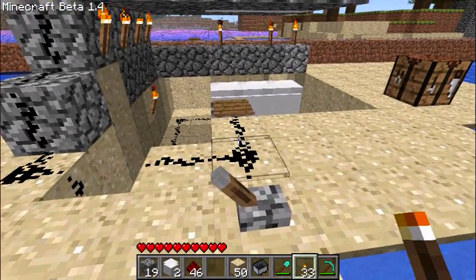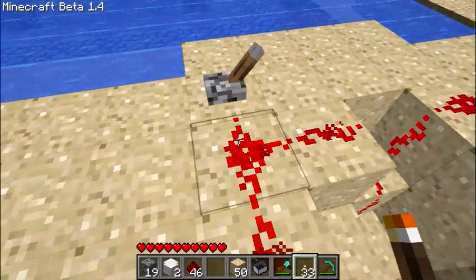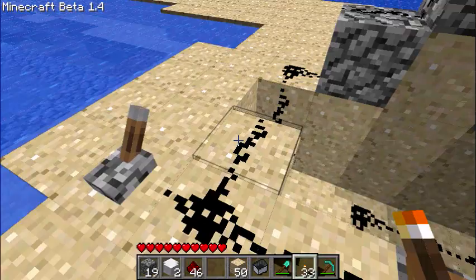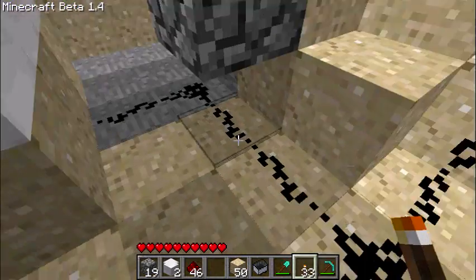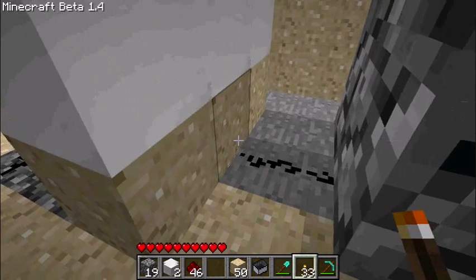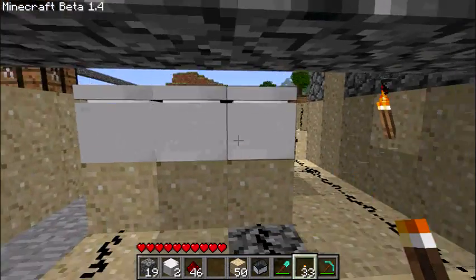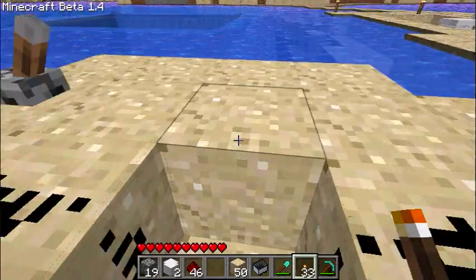I also thought I'd show you the wiring today too. You got the pressure plate here that leads to a couple of redstone to the lever, comes down, this one right here leads to the center one on the block, these two that come back here lead to the side ones, and that activates all three of those.